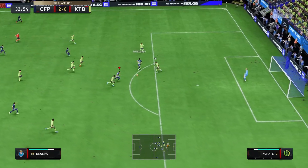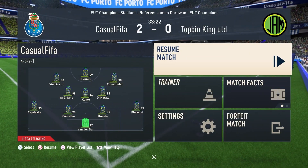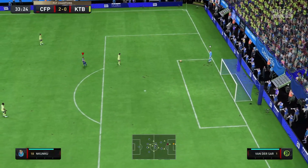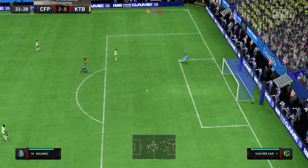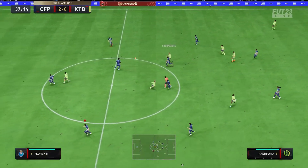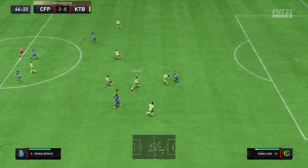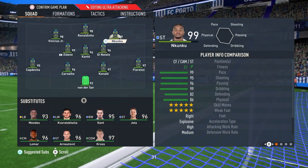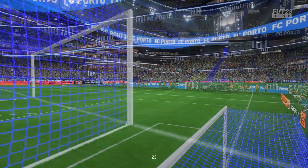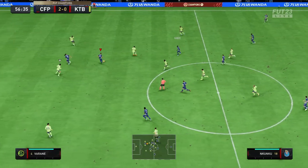Nice finish - almost tucked it in at the near post there. I think we're gonna get a quit - this guy's been under the whole time. He's not quitting, but if I score another one he's out of here for sure. So far this NKunku card has been spectacular. Tried to go inside there - maybe if I just took a touch instead of a fake shot. But his skill moves feel so smooth, I just want to keep dribbling with him. Second half I'm going to try him out on right wing as inside forward.